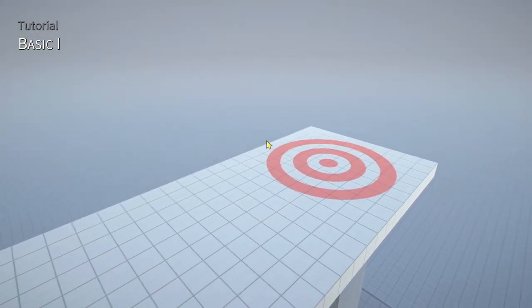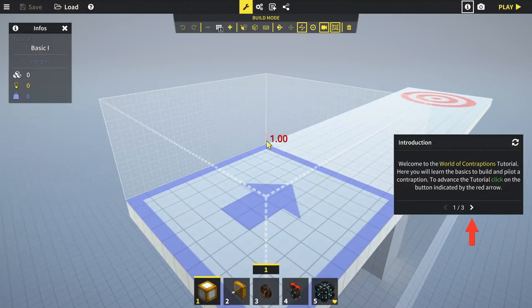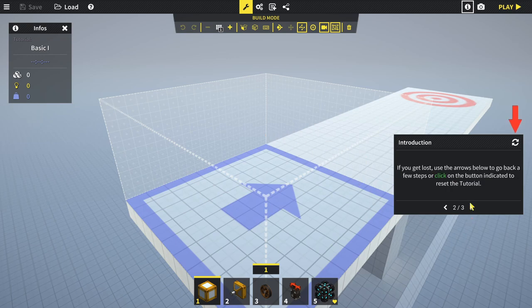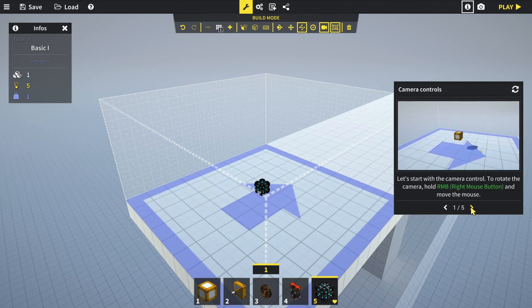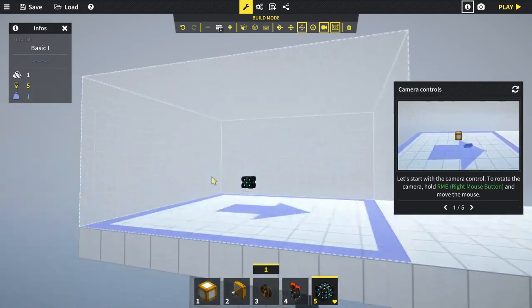Welcome to the World of Contraptions tutorial. Here we'll learn the basics to build and pilot a contraption. The game's basic objective is to carry the companion block from the level beginning to the red target area. So this here is our little companion - awesome little thing. Let's start with the camera controls: to rotate the camera, hold the right mouse button and move the mouse.